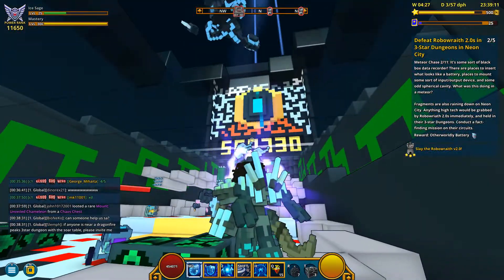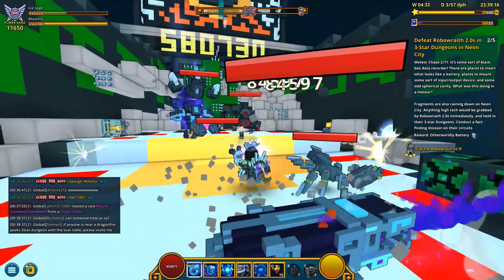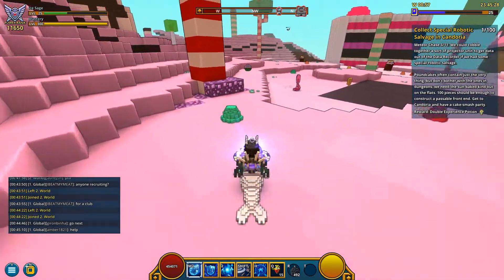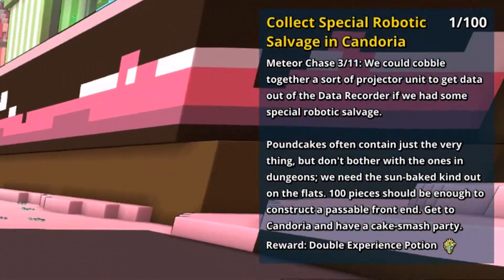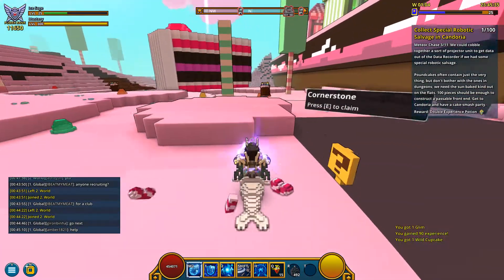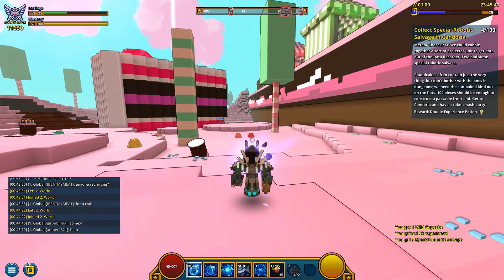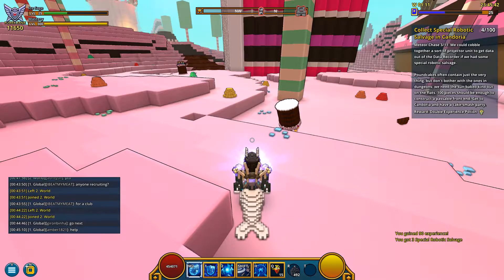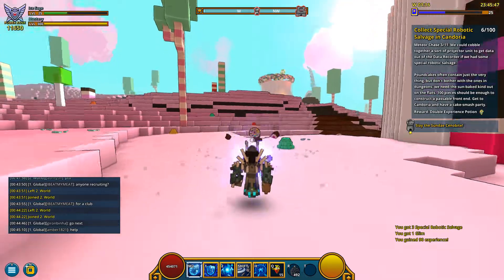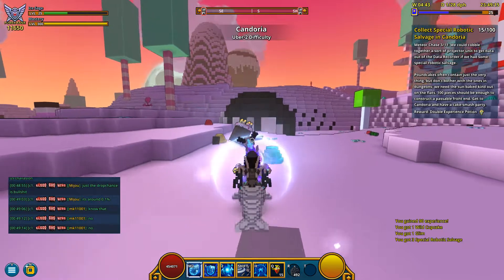I found this boss in every 3-star dungeon I entered — very jumpy but you can see it. The next quest is the collecting quest: we need to collect 100 special robotic salvage in Gandoria, and for that we get a double experience potion, which is pretty useful. To get this special robotic salvage you need to kill the flying cakes — the flying cakes with the candles. No other mob in Gandoria gives this salvage, only the flying cake, and they give a random number of salvage: 1 to 3.